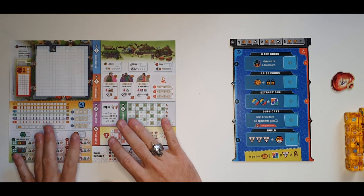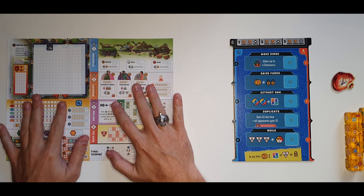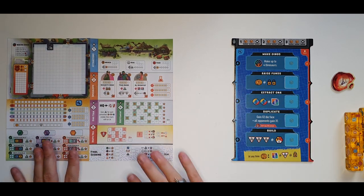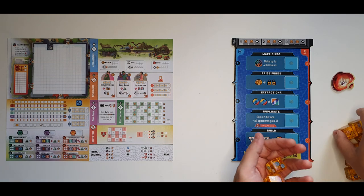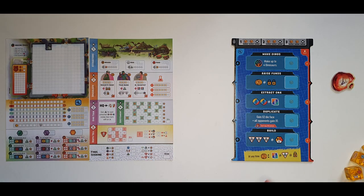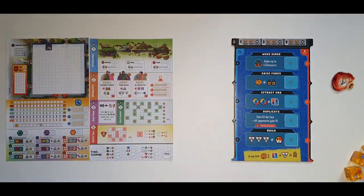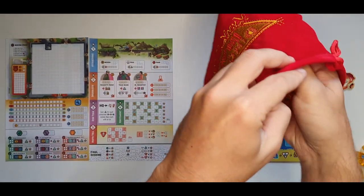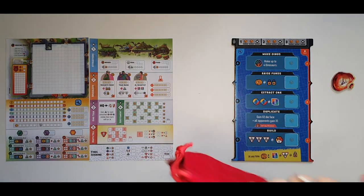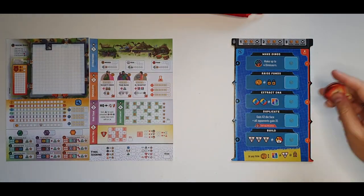Each player gets a set of two park sheets, and you place the board in the center of the table. You take the 10 dice that come with the game and throw them into the really cool embroidered baggie included with the game. Mix them up and leave them for now.